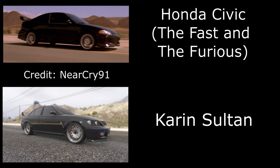The next one is the neon civic from Fast and Furious 1 — the black Honda Civic with the green neons under it. I'm sure you all know this vehicle. It was suggested by Near Cry 91, and for this I've used the Karen Sultan. It isn't technically a Civic but it's the closest-looking vehicle. I've painted it black, gone for some chrome sport wheels, and put on mint green neons underneath.